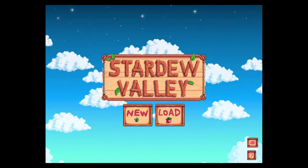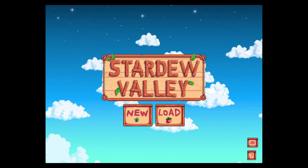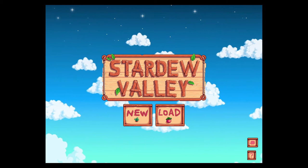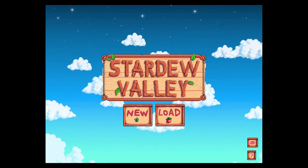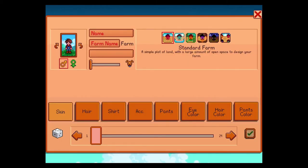X brings up the menu. Y does that. B pulls me out. Let's do the start button. A. So we'll do a new game. I can't tell where I am in the menu with my controller, so we're gonna do this by hand.